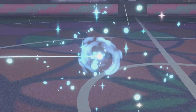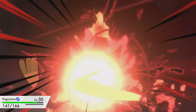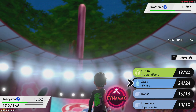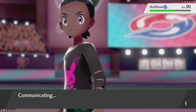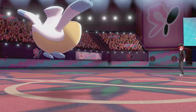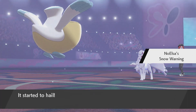Bringing in Pelipper here is kind of bad because I'd have to take it out to bring it back in for the rain. Darkest Lariat did so much damage. The rain stops there too. This Bewear is a problem right now. I'm going to Roost up to save some health. He withdraws - and that's his Ninetales. I wonder if he wants to go for screens or Freeze Dry.